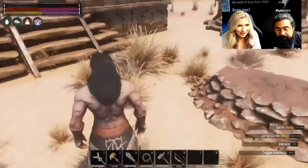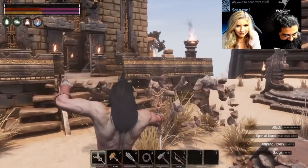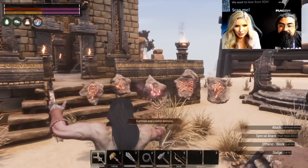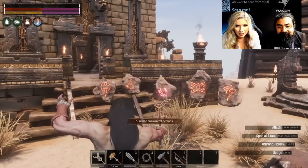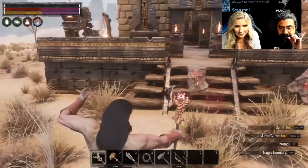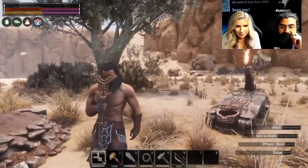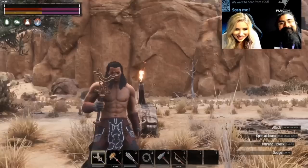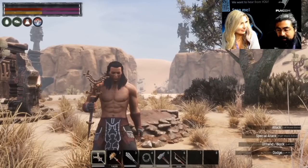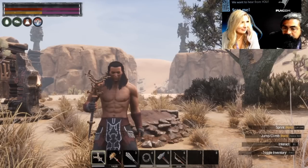One of the things they talk about is the effect of corruption on your character, and you can see just how mangled and gnarly your character looks when corrupted to that level. But there is a spell to conceal that corruption, and they show it off right here — it makes you look normal even while carrying a lot of corruption. Andy also kind of hints that there may be an additional reason for the corruption concealment that they haven't revealed yet, or that they have future plans to develop and implement.